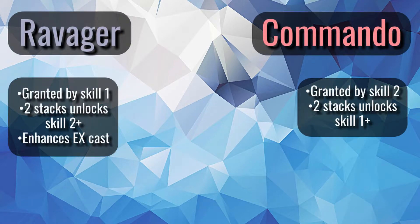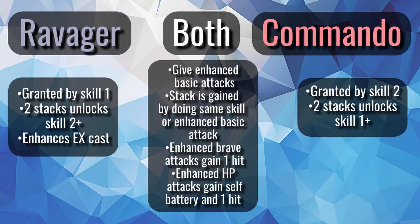Ravager is granted by her skill 1, while Commando is granted by her skill 2. Both grant access to enhanced basic attacks, with the Brave attacks gaining one more hit, and the HP attacks gaining self-battery and one Brave hit. Both also stack to 2, and you gain a stack by using either the same skill again or one of her enhanced basic attacks. At 2 stacks, the opposite skill is enhanced to a plus form — Ravager 2 unlocks skill 2+, and Commando 2 unlocks skill 1+. Having either level of Ravager also grants her EX a plus form, but I'll touch on that later.